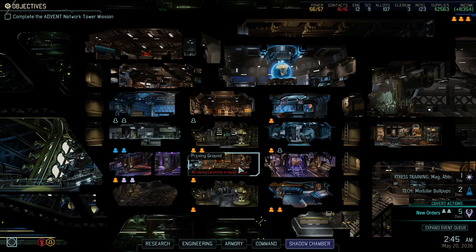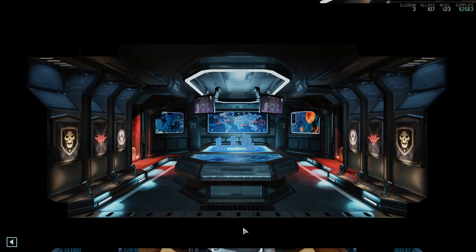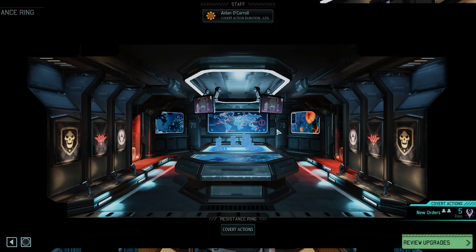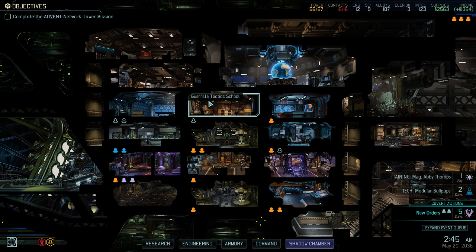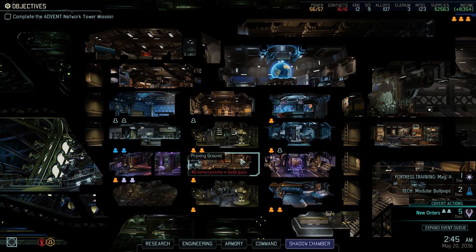For the build order decision between Resistance Ring and Proving Grounds: the Resistance Ring offers extra covert ops missions with bonus rewards and bonus experience. Looking at my playthrough, I would go Guerrilla Tactics School, then either Resistance Ring or Training Center as the first follow-up, and then the other one after. These should be your three first buildings, closely followed by Proving Grounds, which I built relatively late.